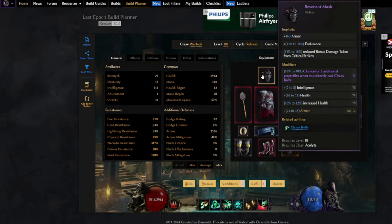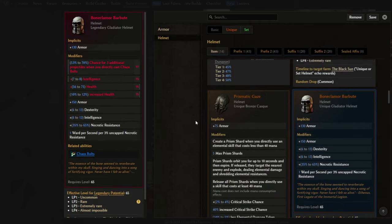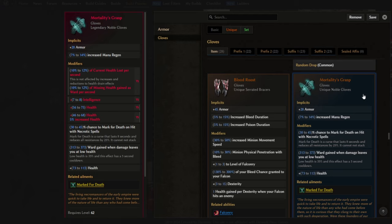The build has some extra uniques that can be really beneficial but I haven't been lucky enough to obtain them yet with enough legendary potential to be worth using. For the helm we can use Bone Claimer's Barbute for lots of attributes, armor, and ward per second per 3% uncapped necrotic resistance. A Chain of Ulros on the belt has great stats for the build and also makes potions grant Ward instead of health. For gloves, Mortality Grasp gives a chance to Mark for Death on hit with necrotic spells and opens up four additional points on the Profane Veil skill.